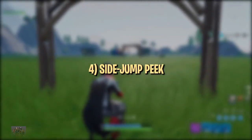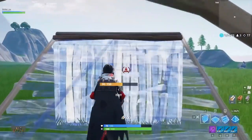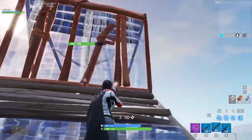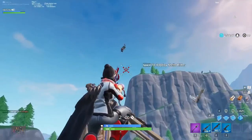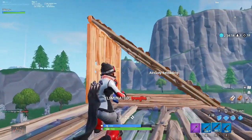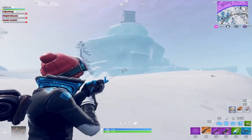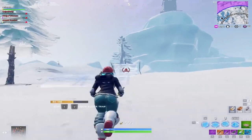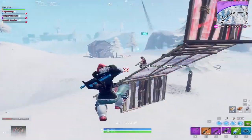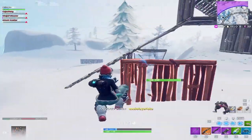Now we're going to move into some specific low ground peaks that will help you surprise your opponents with unexpected angles. The first peak involves jumping to the side after an opponent ramps up in front of or above you, shooting them midair, then catching yourself with floors or just falling if you're low enough to avoid fall damage. This peak is great at catching players off guard, as they typically won't expect you to jump to the side, let alone shoot them while flying through the air. You need pretty good aim to pull this off, as it usually requires you to whip around at least 90 degrees and hit an enemy while falling.